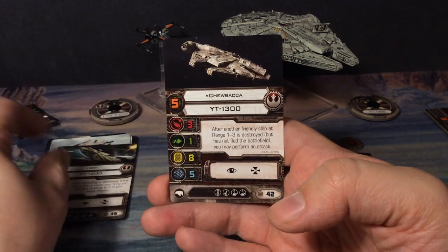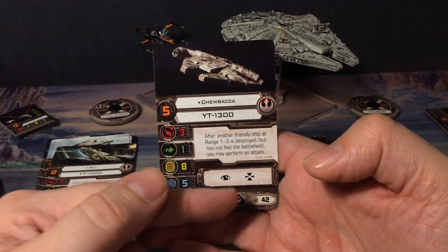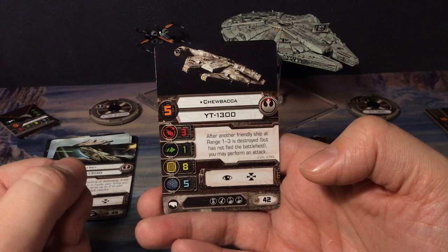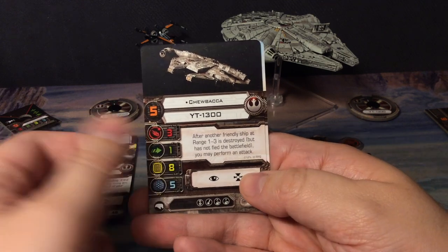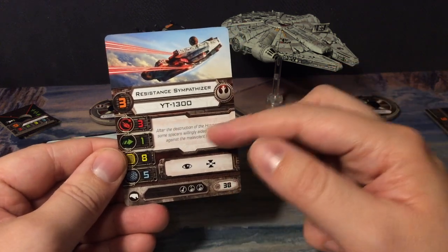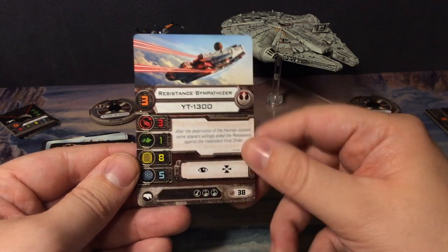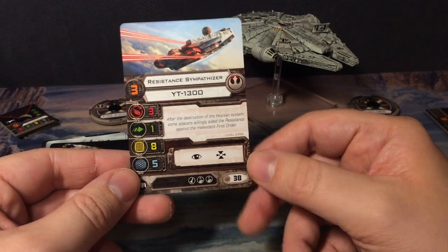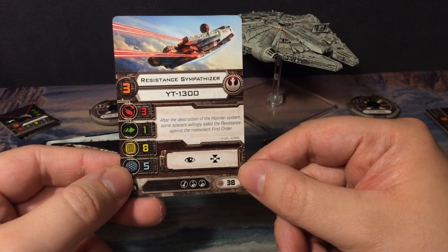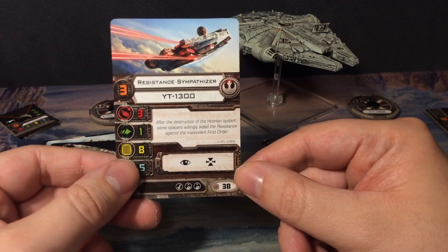The stats for the rest of Rey's ship are the same. Next we get Chewbacca — 42 points, pilot skill of five. His ability: after another friendly ship at range one, two, or three is destroyed but has not fled the battlefield, you may perform an action. Then we get a vanilla card — the Resistance Sympathizer, no abilities, 38 points, pilot skill three, lacks one of the medallions. Flavor text: 'After the destruction of the Hosnian system, as seen in The Force Awakens, some spacers willingly aided the Resistance against the First Order.'